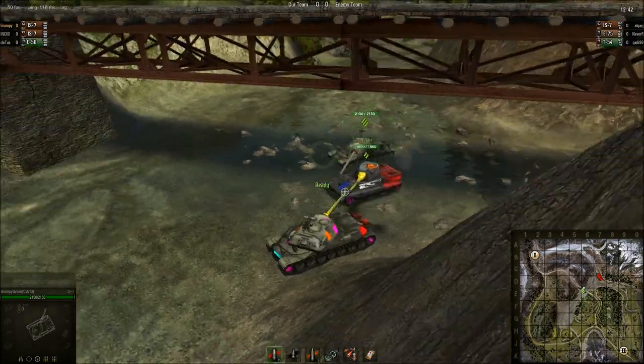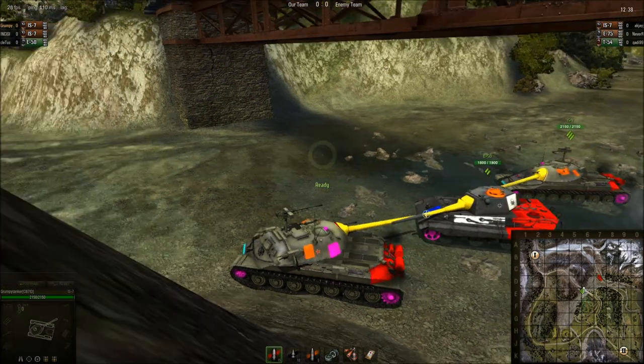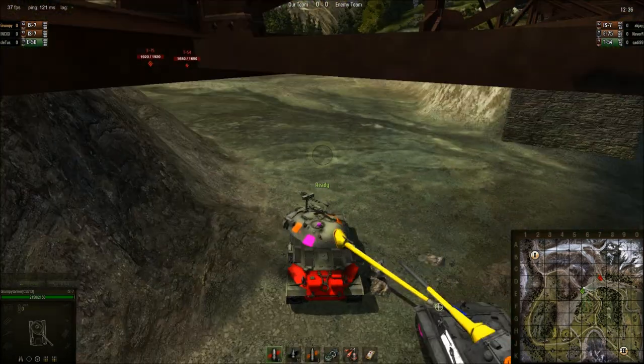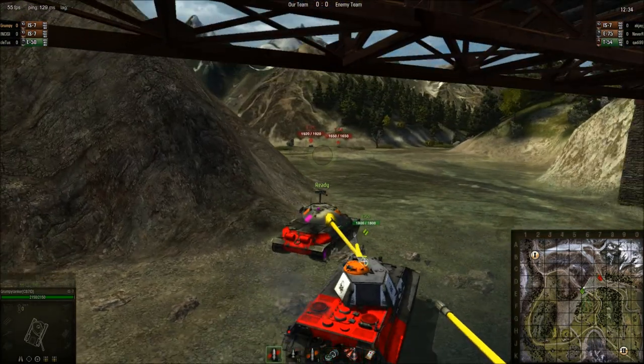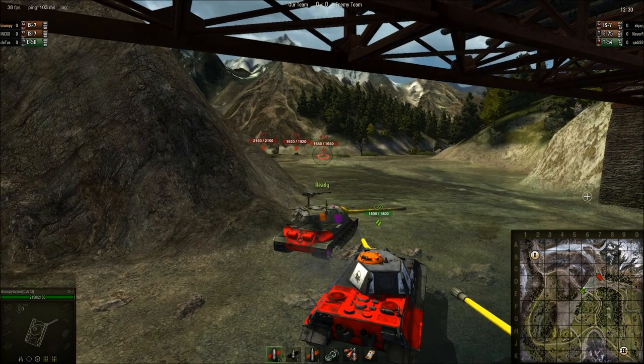Now generally you want to be kind of behind me to my right, at an angle like where my gun barrel is pointing. The reason for this is that when they come around the corner, they're going to see all of us at once and we can all put our guns on one guy. The guy we're primarily shooting is going to be the one sticking out the furthest on their line.